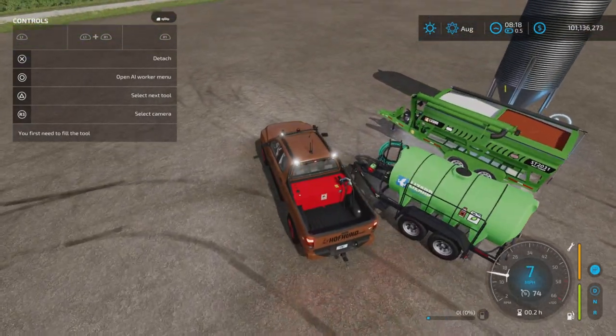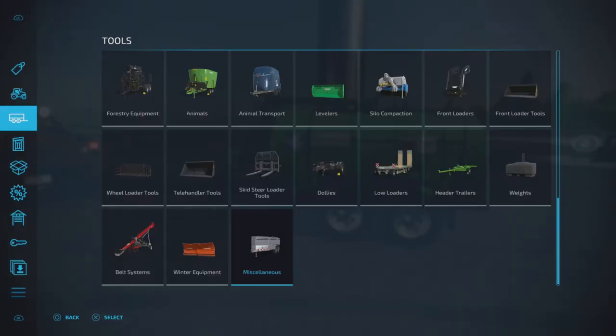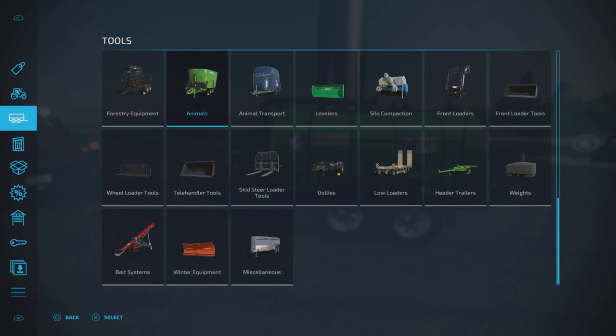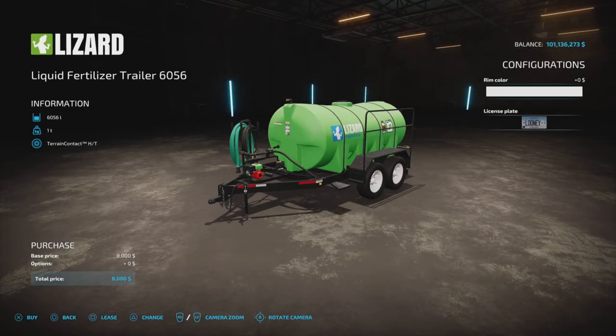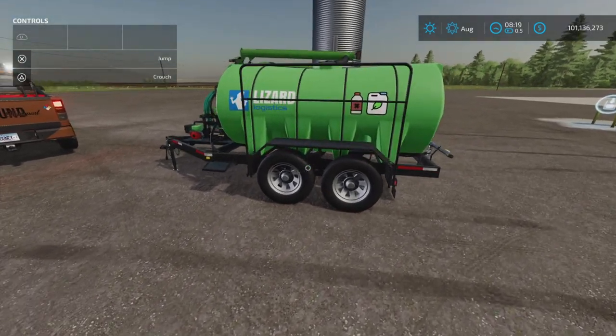Now let's move on to the fertilizer tank. You'll find it under Sprayers. Here it is — Liquid Fertilizer Trailer, 6056 liters capacity, eight thousand dollars. It will hold 6056 liters of herbicide or liquid fertilizer. There's a rim color option with four choices. Ten thousand dollars total — very simple.